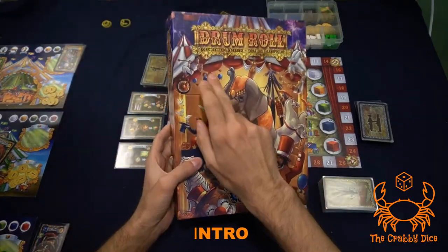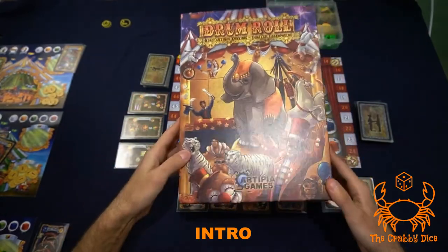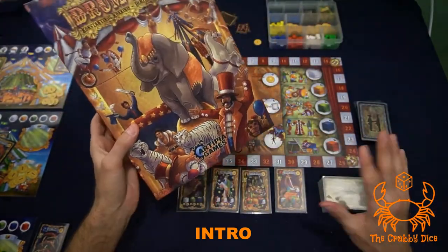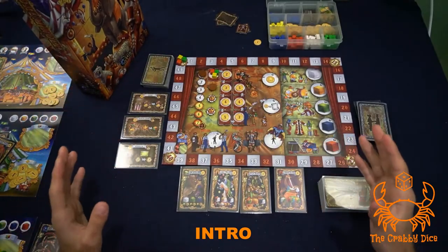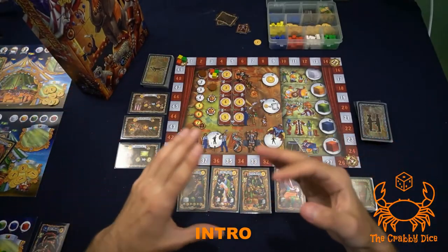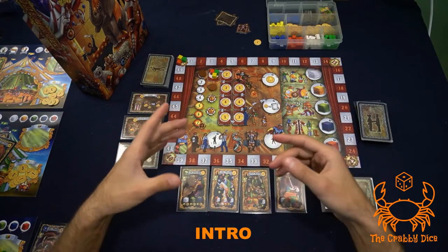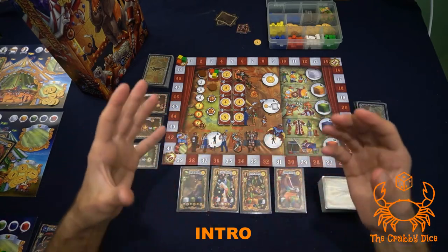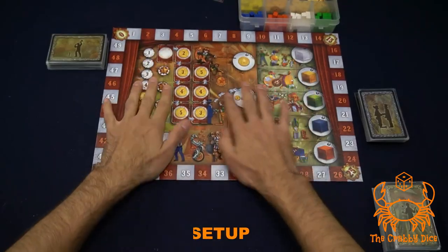Welcome back to the Crabby Dice. Today we're going to be looking at Drumroll. The theme of this game is we're gonna be running our own circus. It is a worker placement slash card manipulation game. This is going to be the setup and rules breakdown video — click the link below for the playthrough and my review. Three things before we start: please like, subscribe, and comment on my YouTube channel.